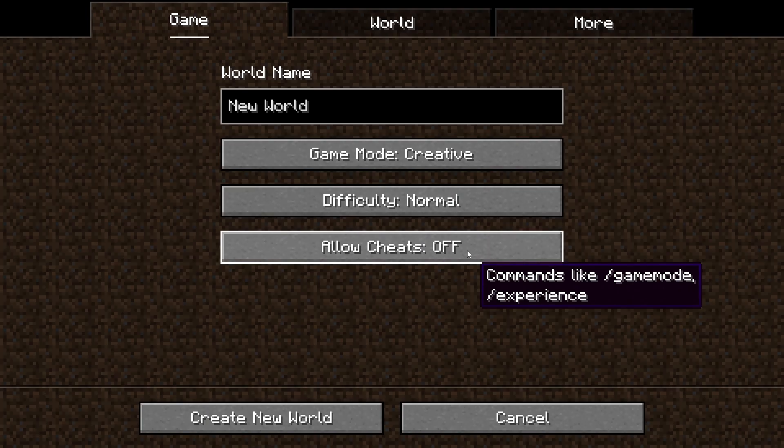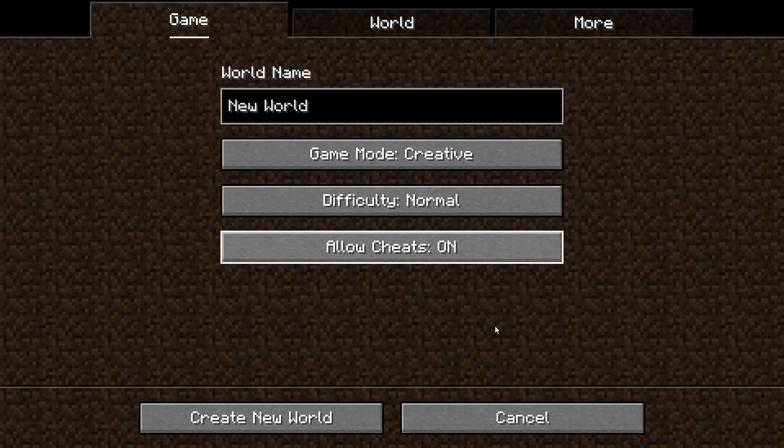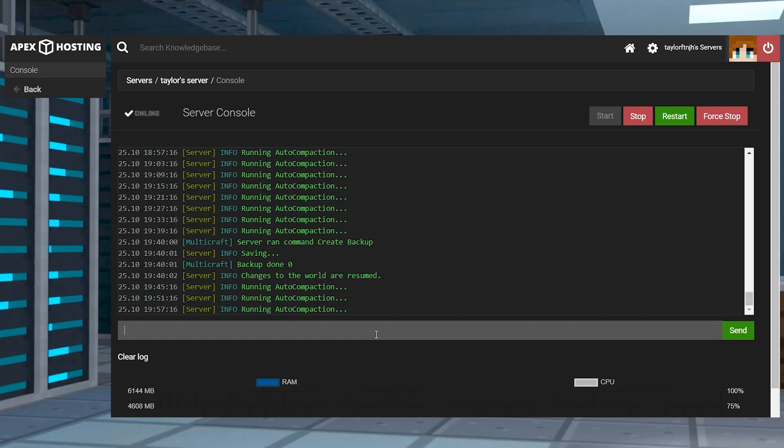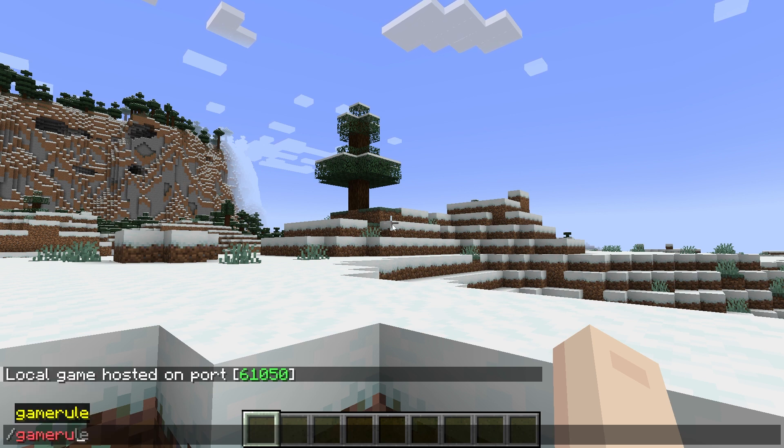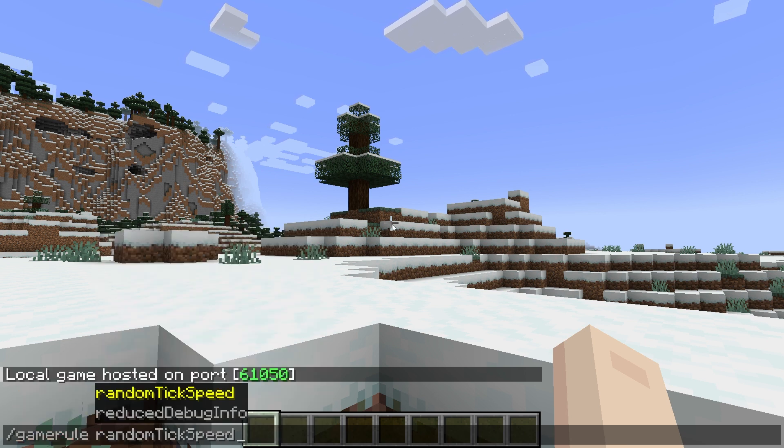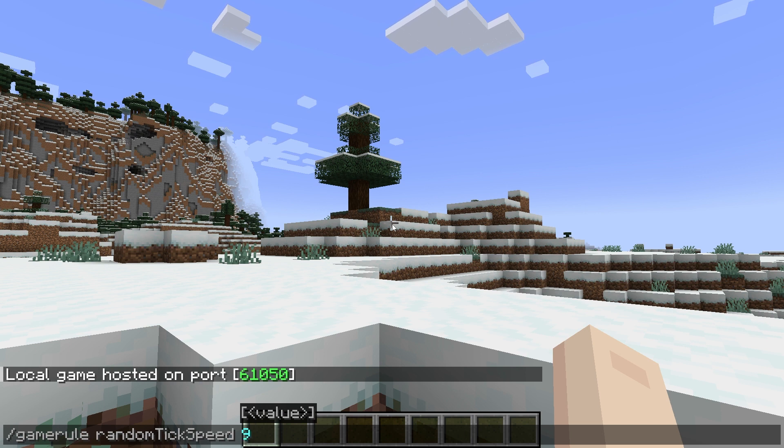Before changing the tick speed of your Minecraft world, regardless of the edition you're using, you're going to need to enable cheats or become a server operator. Once you are starting to edit them, you're also going to want to make sure you keep the values reasonable. You shouldn't set it to super large numbers because it will wreck your game, so try slowly increasing it until you find something that works best for you.